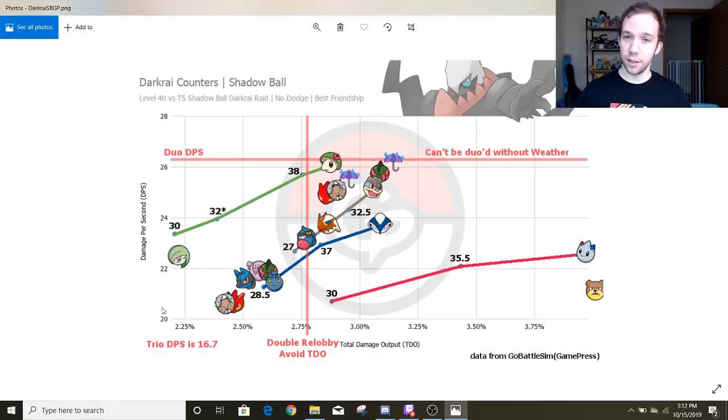The Y-axis here is DPS — damage per second — which is basically the fastness of your Pokemon. And then the X-axis is TDO, which is basically the tankiness of your Pokemon. So the higher up and the more to the right your Pokemon is, the better it's going to be for this raid.